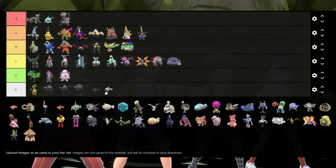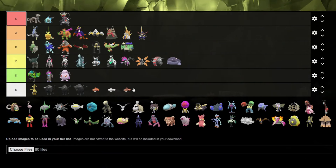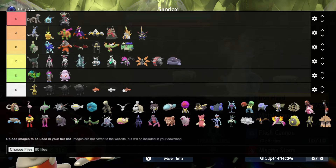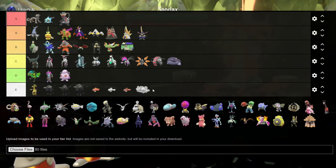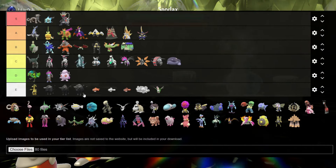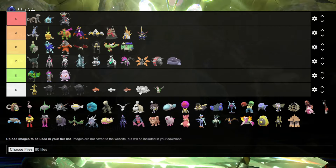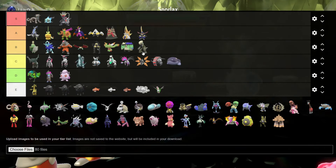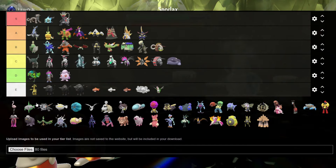Armarouge and Ceruledge — you are absolutely horrible to shiny hunt because their shinies look like the other versions of them, making it incredibly difficult to find. They can just stay down. Mabosstiff, get down there too — you're just crap. Falinks, I'm not a fan either. That's basically why I put those three there. The three or four family of mouth Pokémon — absolutely awful.